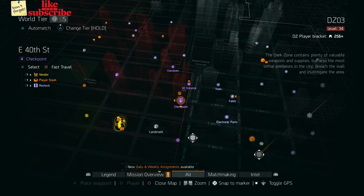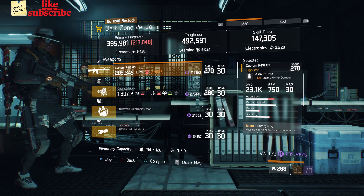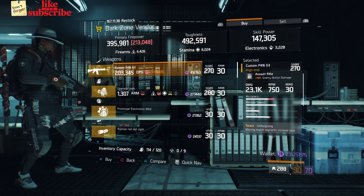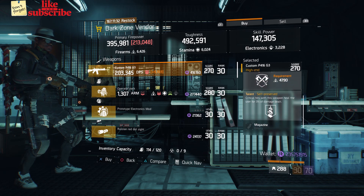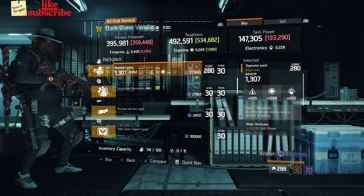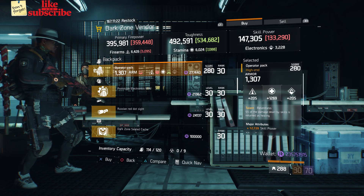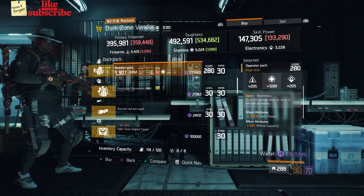For our next gear items, you're going to head over to East 40th Street Checkpoint. Here the Dark Zone vendor has a Custom P416G3 with a gear score of 270. It has 19% enemy armor damage and the talents are Unforgiving, Brutal, and Self-Preserved. Also here we got an Operator Pack with the talent Relentless on there. It has a gear score of 280, armor of 1,307, rolled for stamina 1,269. The attributes has skill power and ammo capacity.